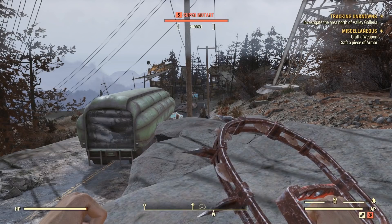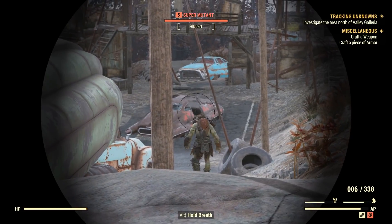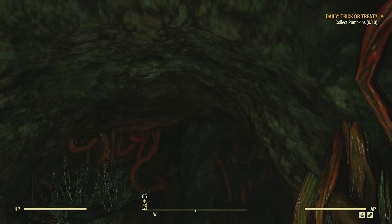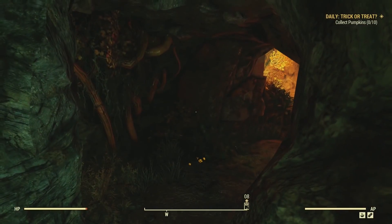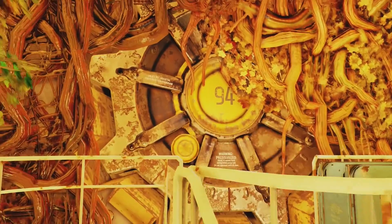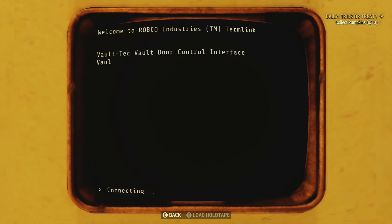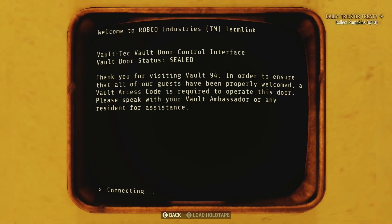Some new datamined content for Fallout 76 has seemingly indicated what the vaults are actually doing there. If you explore around, you'll probably find some of these vaults — there's about three out there that basically serve no purpose. You could walk up to them, look at the door, and maybe even on some of them find out a bit about their backstory. But outside of that, it seems like there's no way to actually get inside.